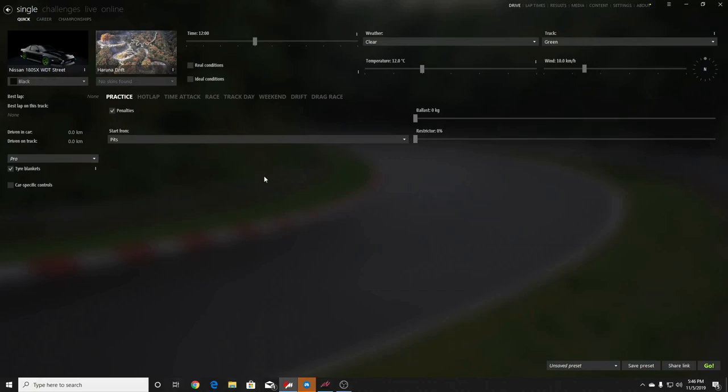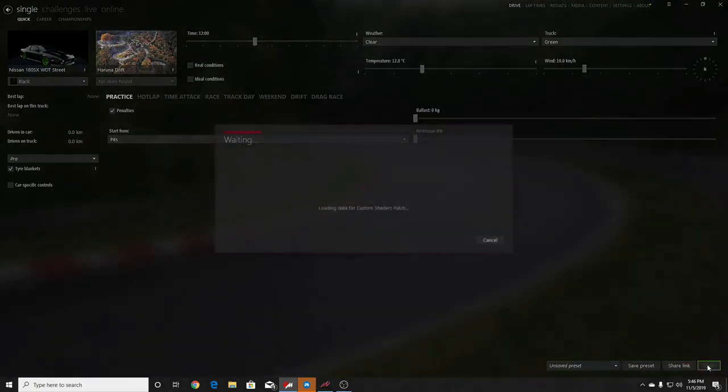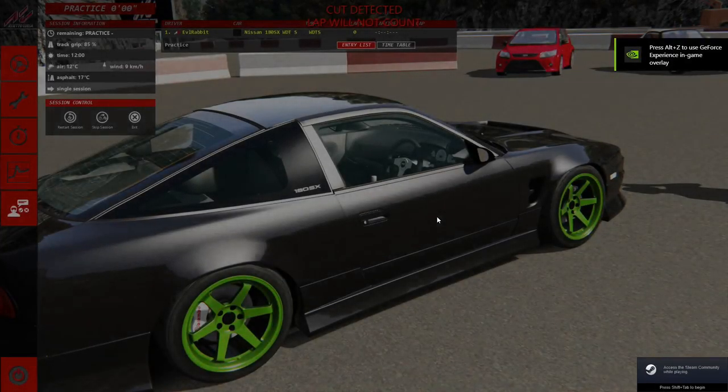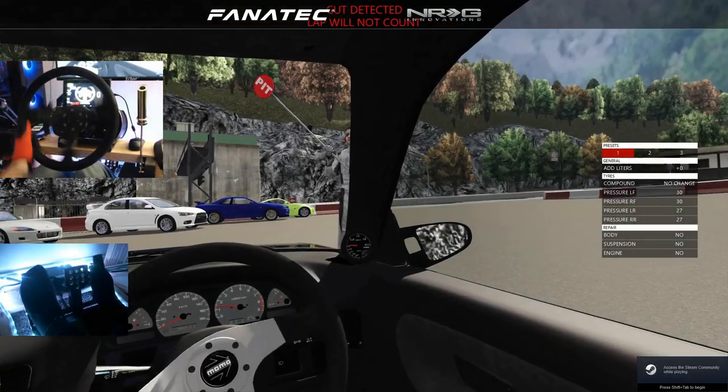That is the car we're going to run. We're at Haran Drift and let's just send it, because a lot of people have been saying to use Content Manager — well here we go, we're using it today. I've had it, I just never usually started races with it. We got to get the wheel cam turned on for you guys and we're going to send this 180SX.